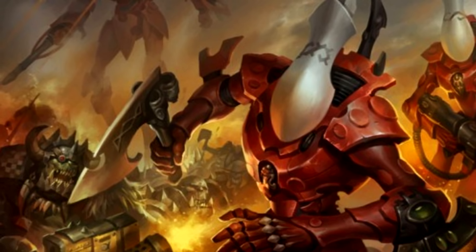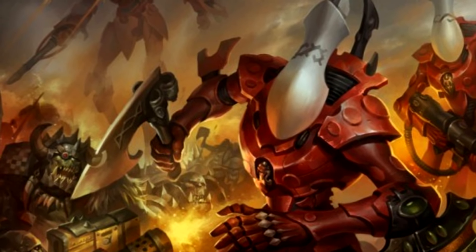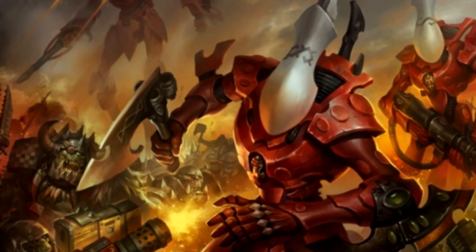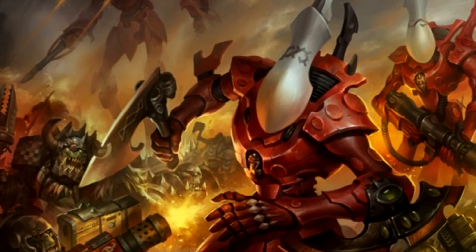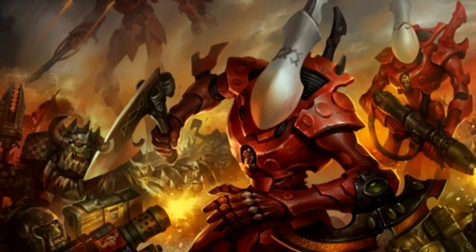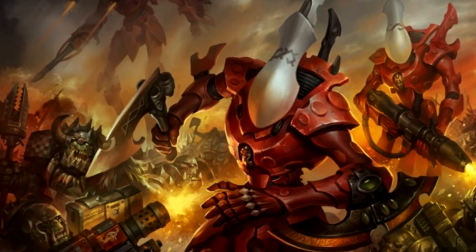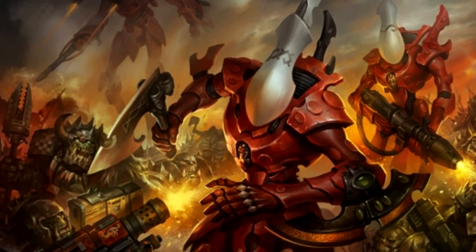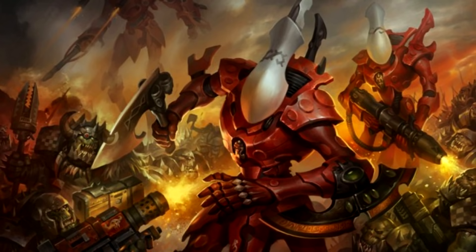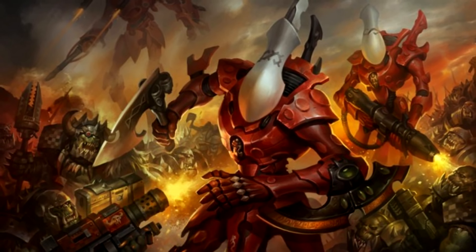Or if you wanted to use other Shuriken units like Shining Spears, you can combine Hail of Doom for the minus 1 AP on their twin Shuriken Catapults, plus Masterful Shots which makes your shooting attacks ignore cover, or Superior Shurikens which gives 4 plus inches to the range of your Shuriken weapons. So you can shoot a target that's a bit farther away and then charge the closer target, since if you shoot the closer target your opponent is probably just going to remove models to make your charge more difficult anyway.